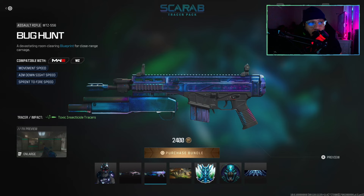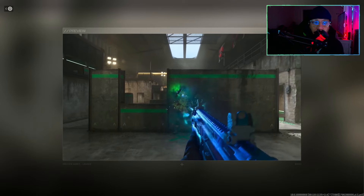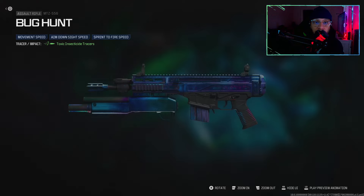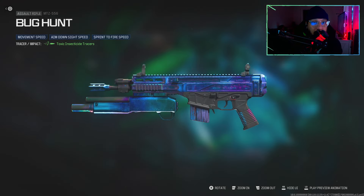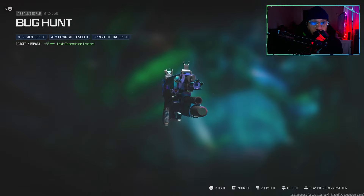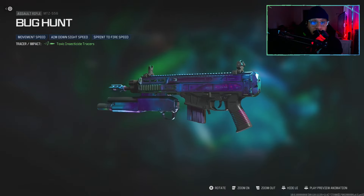We also get a blueprint for the MTZ 556 assault rifle — it's called Bug Hunt. It says a devastating room-clearing blueprint for close range carnage, featuring movement speed, aim down sight speed, and sprint to fire speed. Here's a preview — the tracers are looking really nice. Let's take a look at the build and the attachments, and here is a full 360 on this blueprint as well. Very nice, not bad.